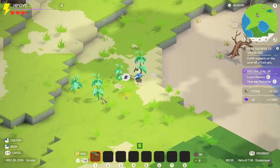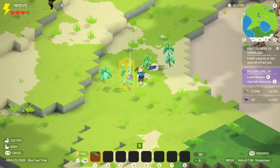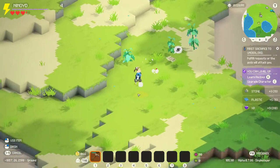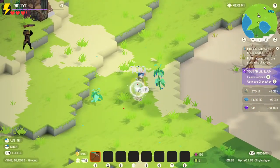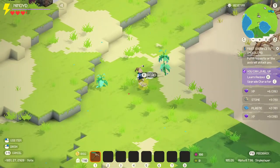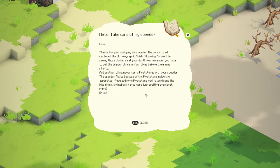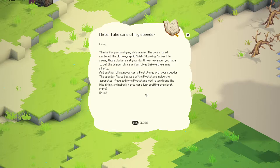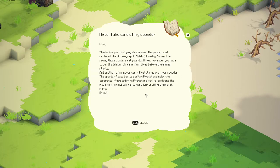What are these? I should bust this up. It gave me - oh pick it up please. Plastic. So it's like a plastic tree. If I bust this up, can I finally read that note? Yeah, there we go. 'Nana, thanks for purchasing my old speeder. The polish I used restored the old holographic finish. Looking forward to seeing those junkers eat your dust. Now remember, you have to pull the trigger three or four times before the engine starts. And another thing, never carry floatstones with your speeder. The speeder floats because of the floatstone inside the apparatus. If you add more floatstone load, it could send the bike flying. And nobody wants more junk orbiting the planet, right? Enjoy.'